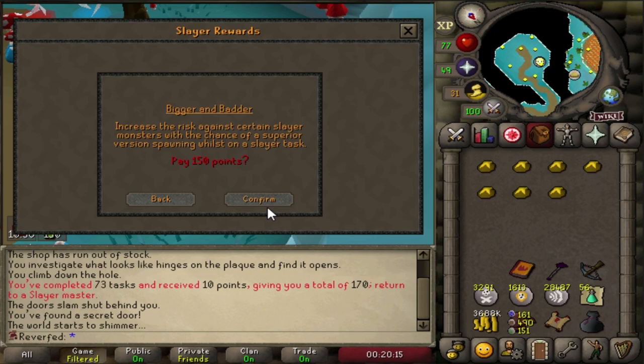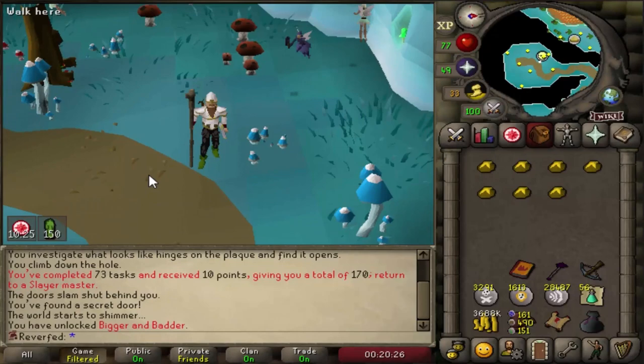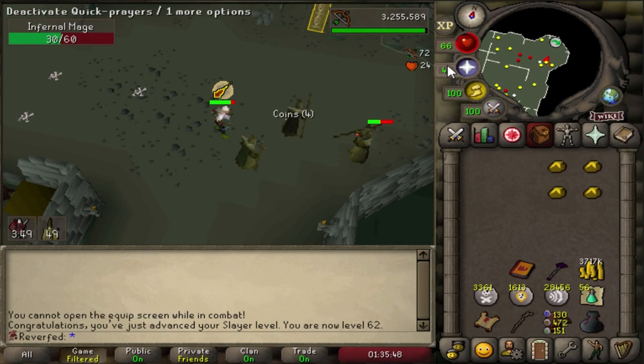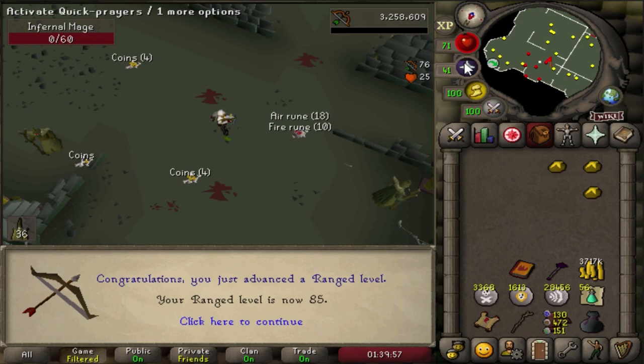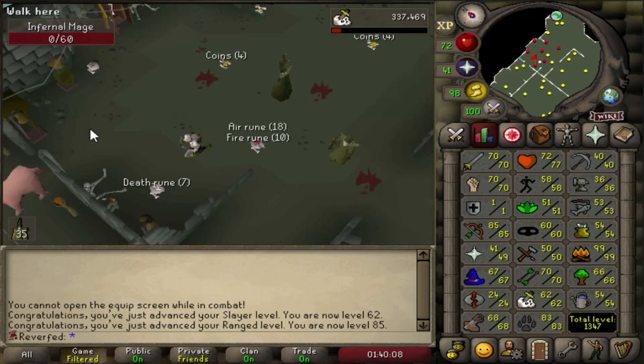A very important upgrade to unlock early is Bigger and Better - I can now get superiors which will boost my Slayer XP by a lot. Of course we'll hunt for that imbued heart - if I get one on this account it would be so nice for Zulrah. First Slayer level on the account - 62 Slayer to start out with. And a very nice first range level - 85 range. We have pretty decent stats already, not starting from scratch. We are getting close to dust devils and my range hits are not bad.